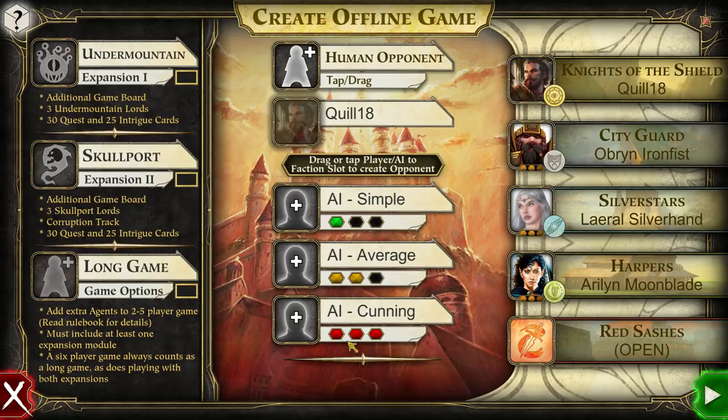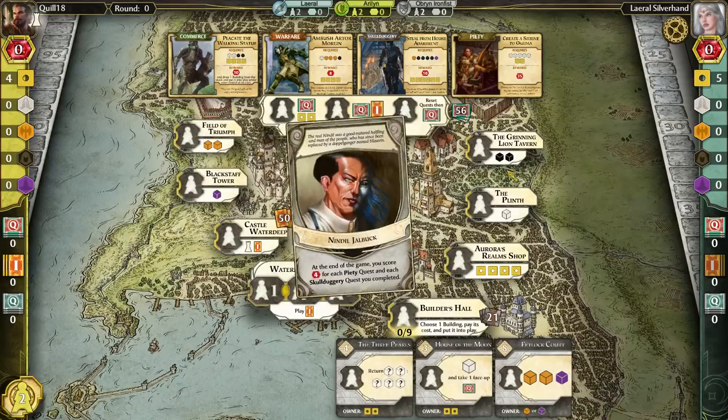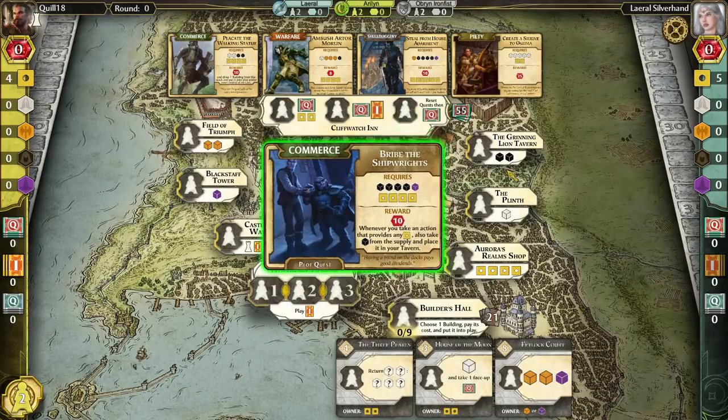AI comes in three different flavors. You can also play Hot Seat, so you can have multiple human players. There's not a whole lot of hidden information in this game, so the Hot Seat thing isn't too bad. The most important thing you'll want to hide from each other is probably which secret masked lord you are playing as. Intrigue cards are normally hidden too, but most of the game is quite visible and public. So let's go ahead with the average AI — I'll probably get my ass kicked because it's hard to think and optimize while you're talking, but we're going to do our best.